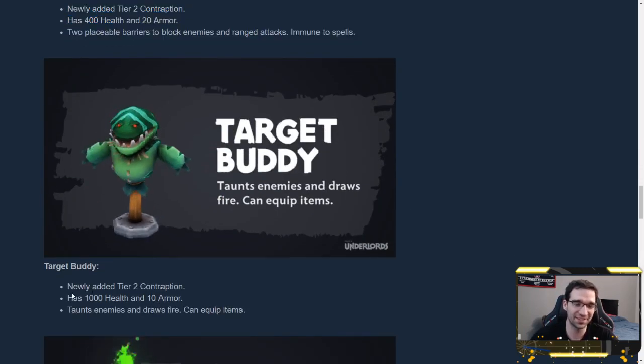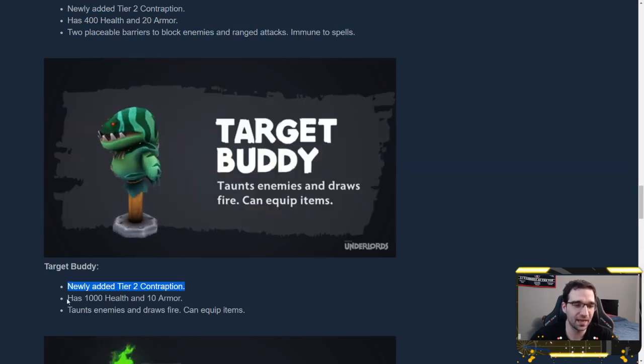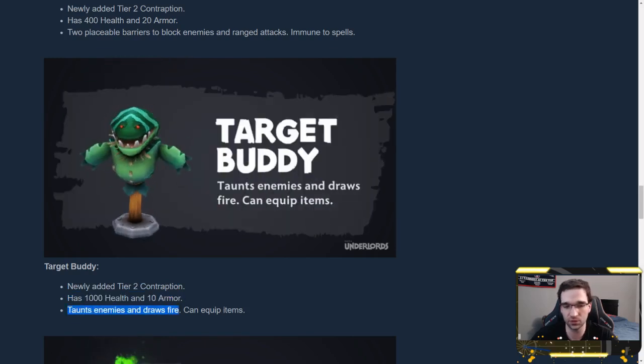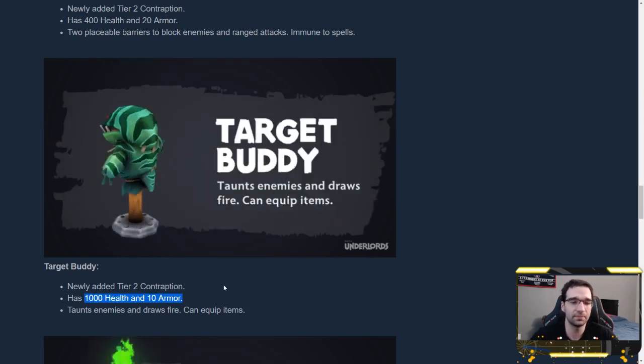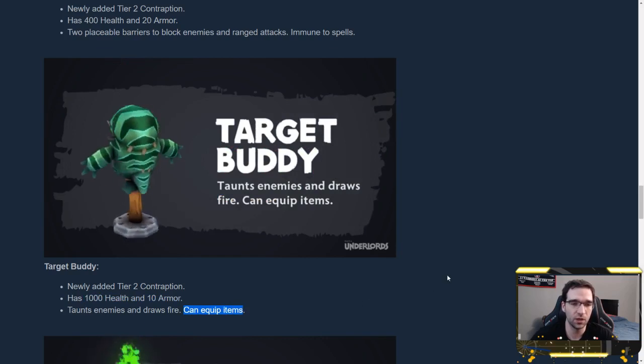Target Buddy is like the cutest thing in the patch — a little Tidehunter punching bag. It's a tier 2 contraption with 1,000 health and 10 armor, and it taunts nearby enemies on a 10-second cooldown, forcing them to attack it. It can also equip items — you can put a blade mail on him to reflect some damage, for instance. With 10 armor and 1,000 health, he's tankier than even a 1-star Pudge. You can basically add a tank to your team early on, and use him later to distract opponents' key carries for a few seconds.